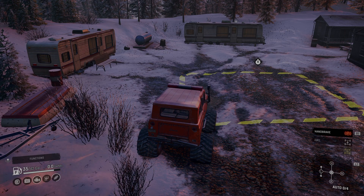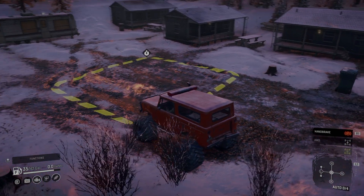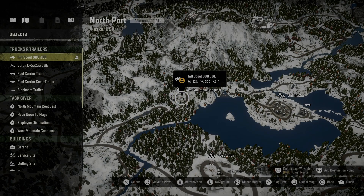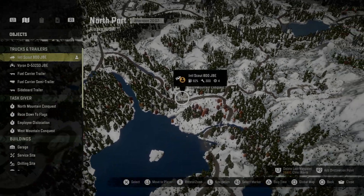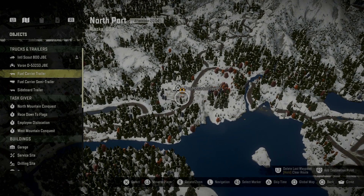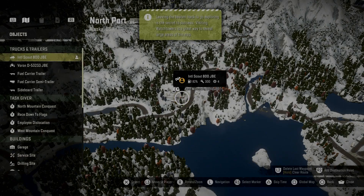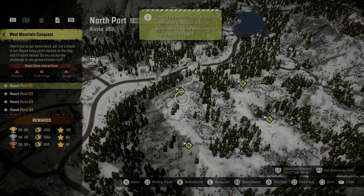Hey everybody, welcome back to Pierce SnowRunner. Today we are doing the second contest on this map — it is West Mountain Conquest. You can find it in your list of contests. It tells you where your points are.